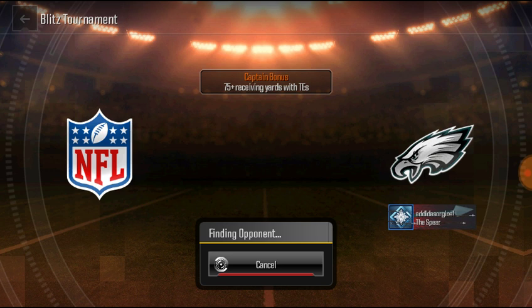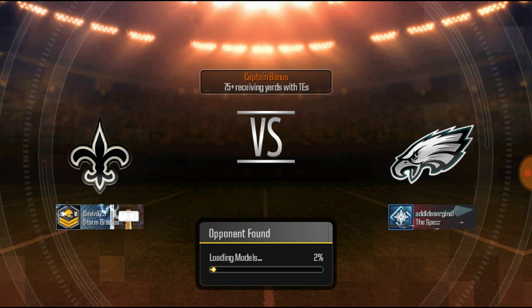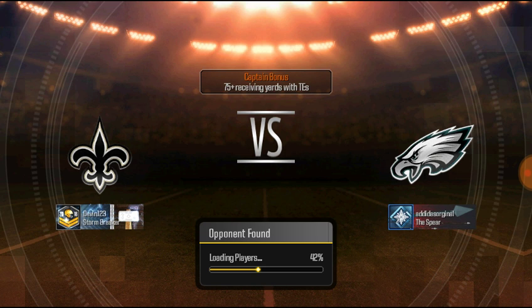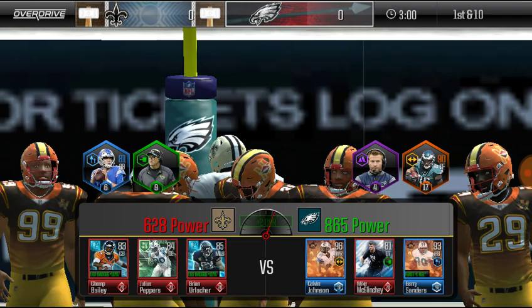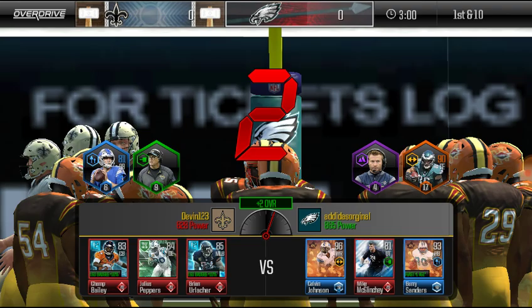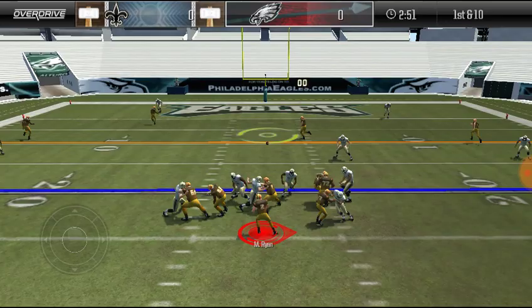We're going to hop into a game. You basically roll with your team — it's not draft. It's not like last year where you draft your team. Right now you just use your own team. It's basically just like overdrive — that's what I do. I've got 628 power and 165. I should do good, but we already know this year it's not about the power, it's about strategy. That's all it's about.